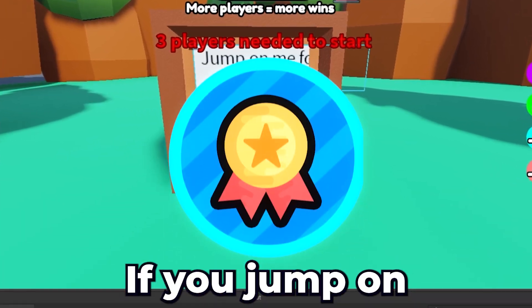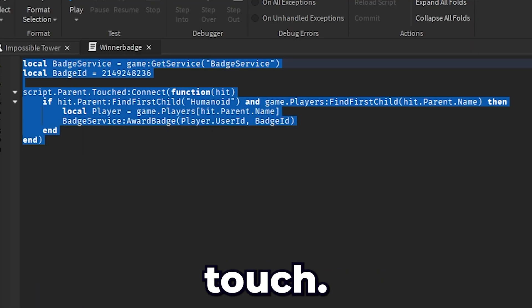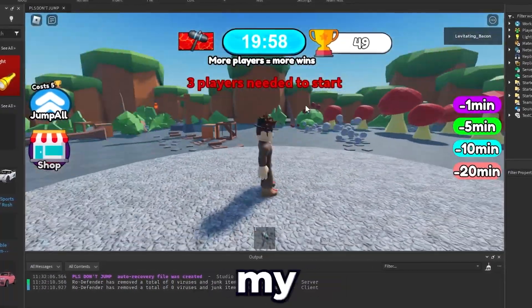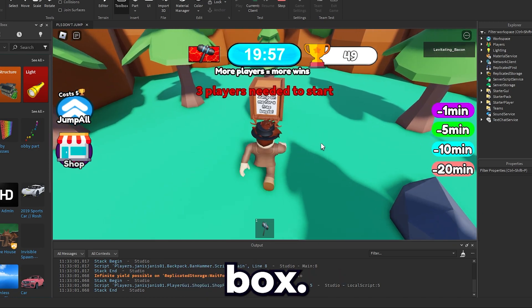I wanted to make this box give a badge if you jump on it. I wrote a script for it that awards the badge on touch. I forgot to anchor my map — now it's fixed. Let's try touching the box — it works!